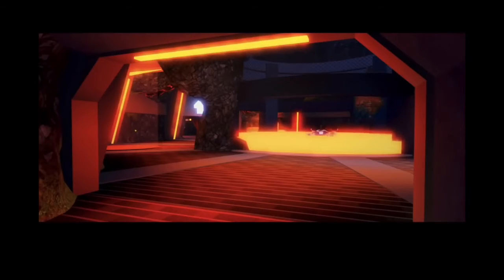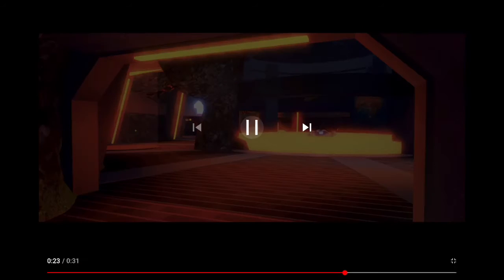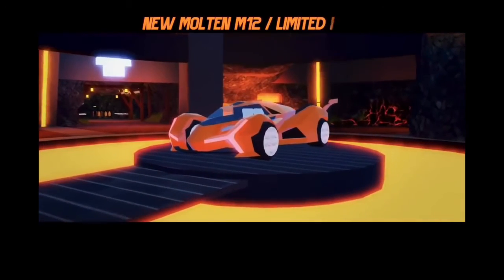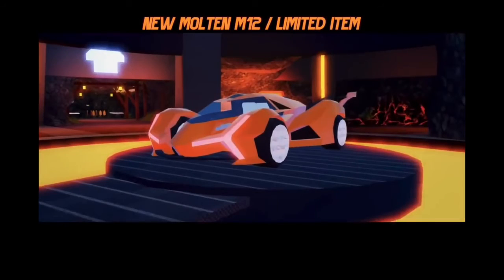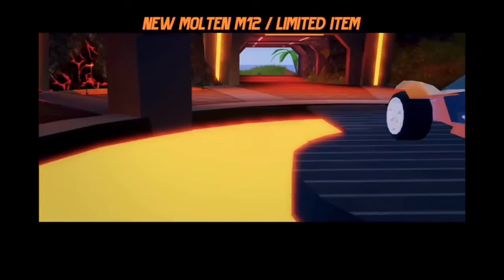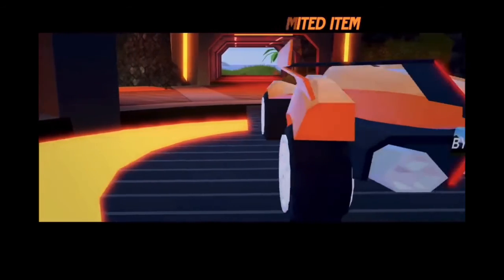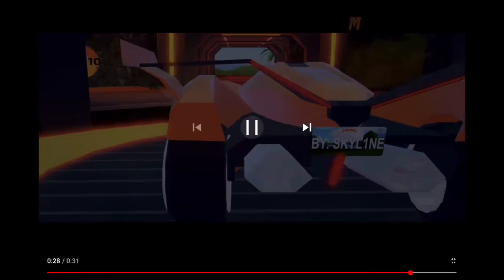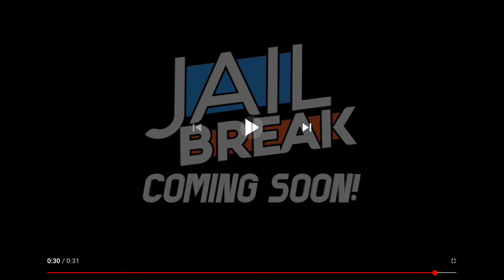New volcano — big, big, big update. Brand new volcano base. Now the Molten car, once the lava comes down — new Molten M12 limited item, and it looks awesome. Going to the back here, it has 'by Skyline with a one' — I think that's who made the original concept. Coming soon to Jailbreak.